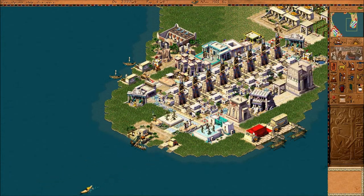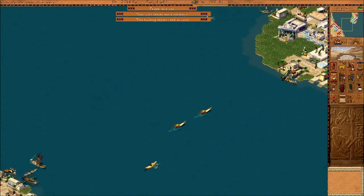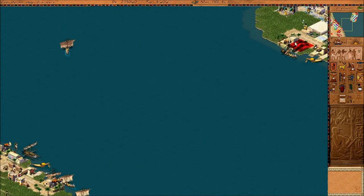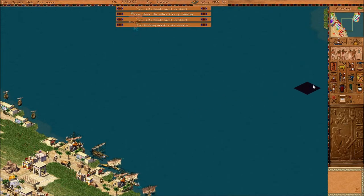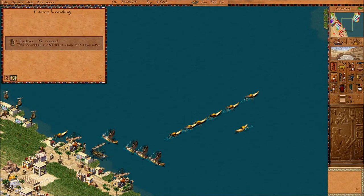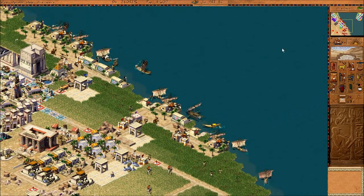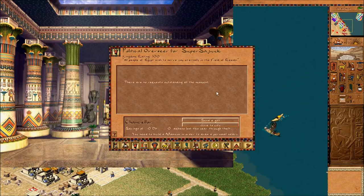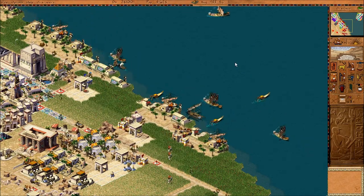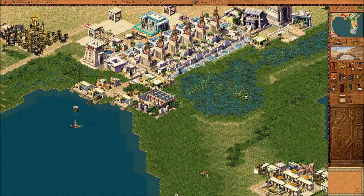I'm actually going to get rid of that transport war over here, building an extra facility. Let's just get this damn thing built — that would help with this obelisk, but because of constant worker problems it doesn't help.